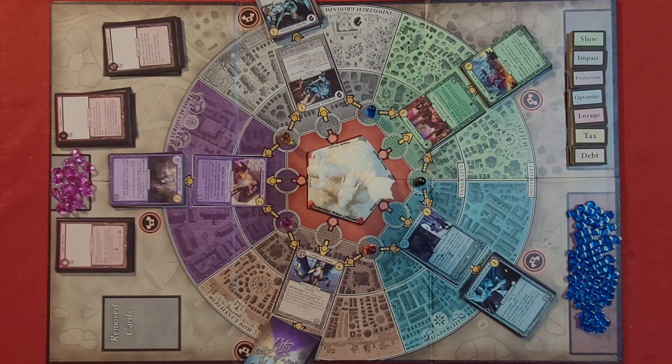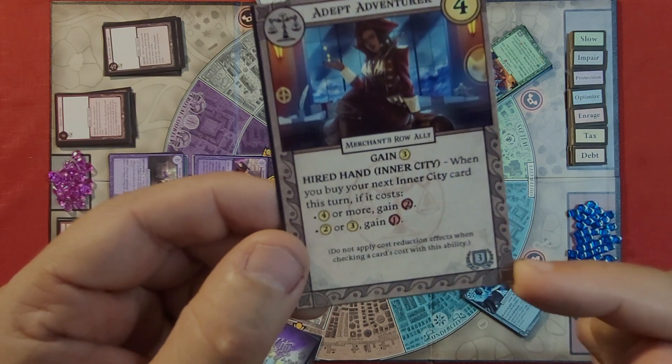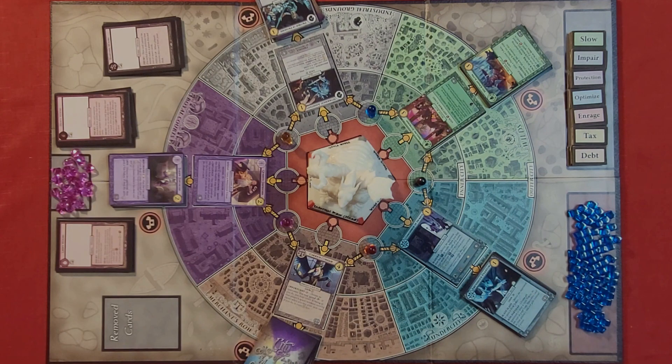Once the last prestige cube is taken, that triggers the end of the game. To score, you count up the blue prestige cubes you have, any purple prestige cubes you have, and then the value of each card in your deck. You total all those up, and whoever has the most points wins.